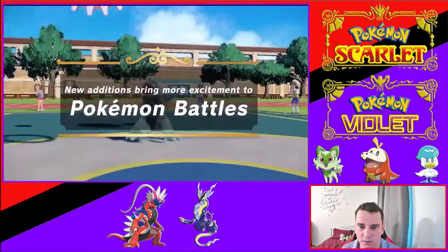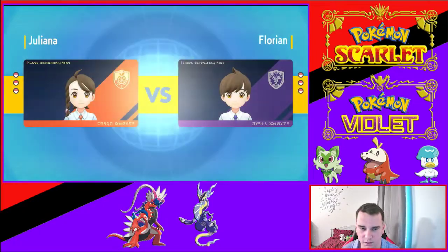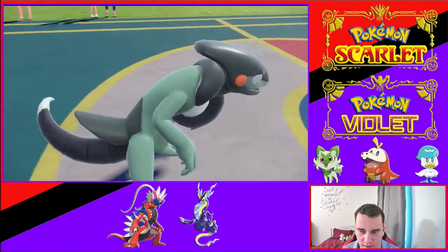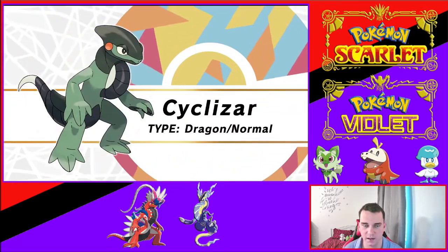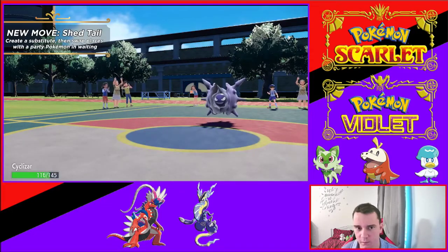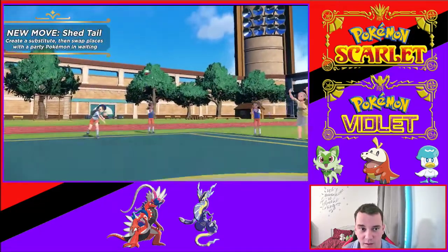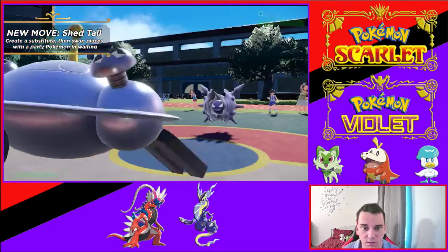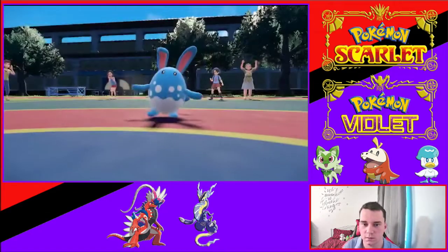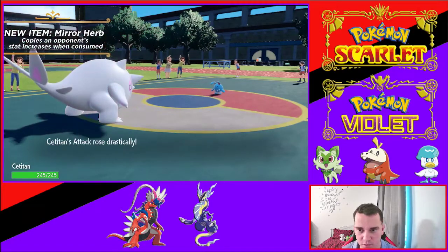On second watch — what's that at the beginning with the gears? Maybe something to do with riding. Cloyster's back, looks really cool — a lot like one of the Ben 10 aliens, the blue one that went fast. Shed Tail is going to be crazy in competitive battles, especially if the Pokémon has some good stat-boosting moves.